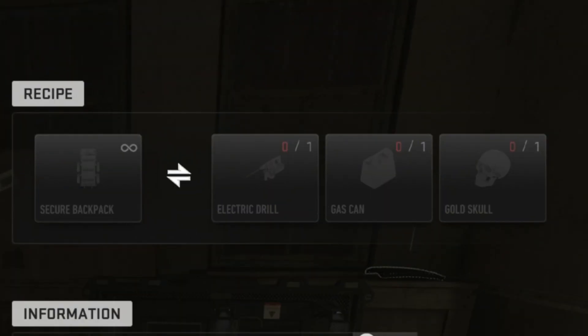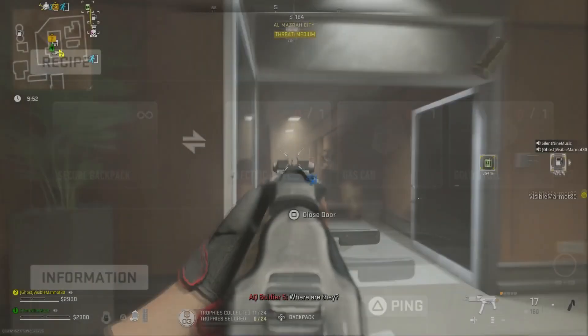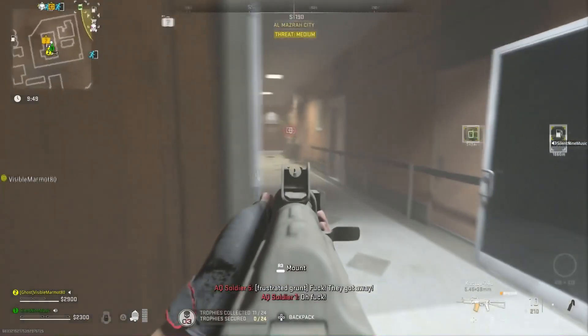You can find a golden skull by killing the radioactive guy that's in the radioactive area. You can get the other two items by just looking around in gas stations and regular stuff like that. You'll find them eventually — just craft it. And that's how you guys can get the secured backpack for yourself if you can't find one.